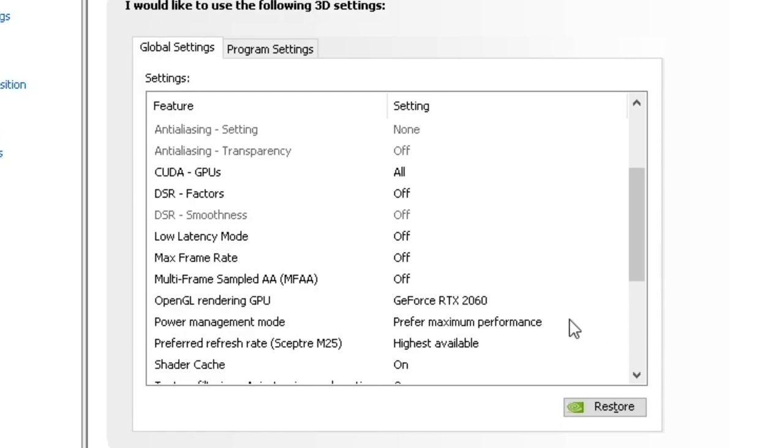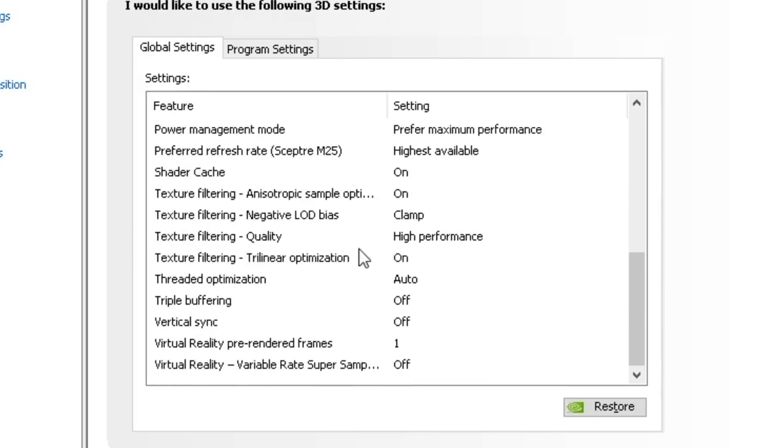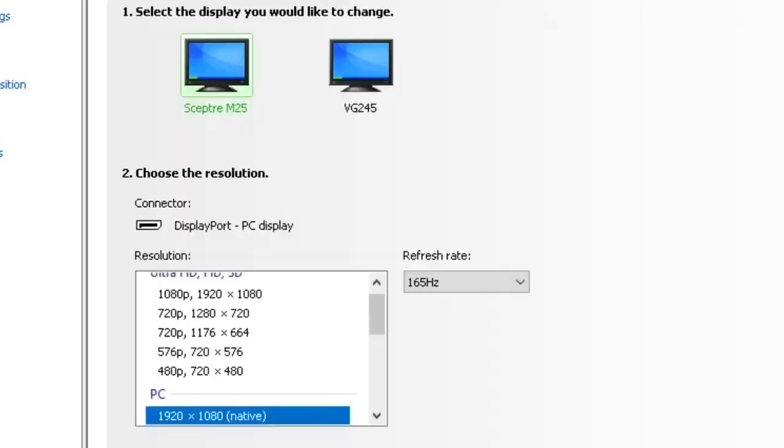For power management, set it to Maximum Performance. Make sure you get this set for your GPU and put it on High Performance. I haven't done much else beyond that because it's not a huge difference to me.